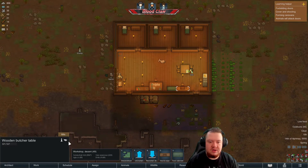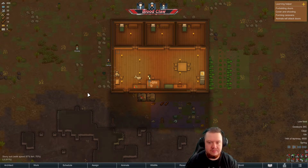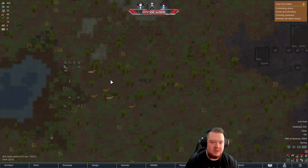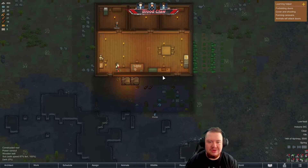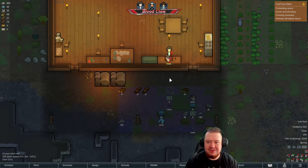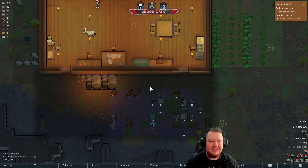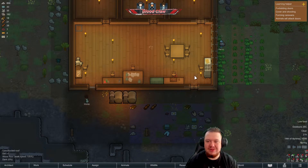They should butcher it instantly. Yep, grabbing it there — there's Jim the butcher as well. Poor Jim, he's got to do all the jobs. Jim's our bottleneck at the moment — he's got to do all the important jobs because he's the only one good at them. We'll use that to make some meals.